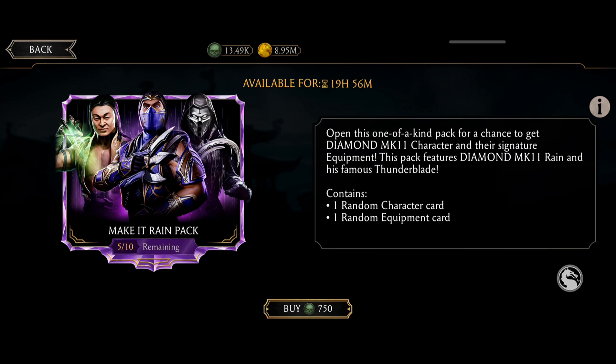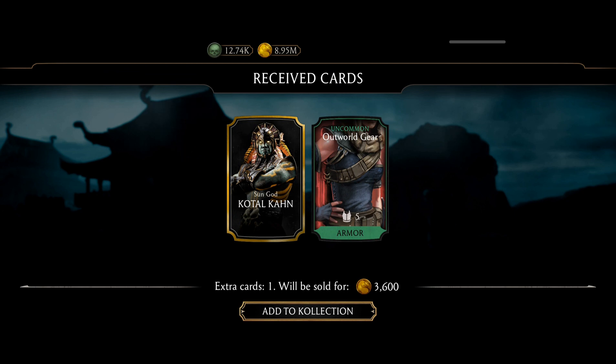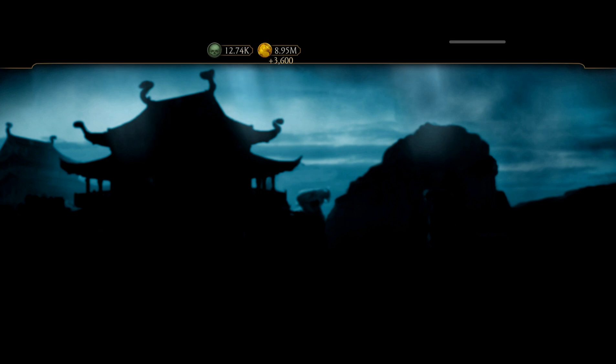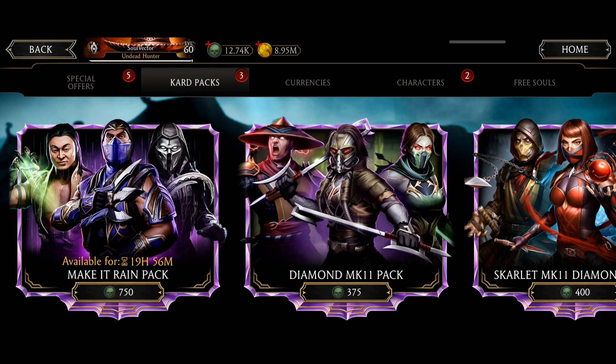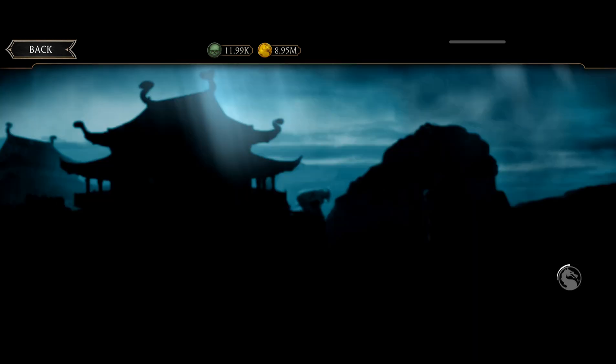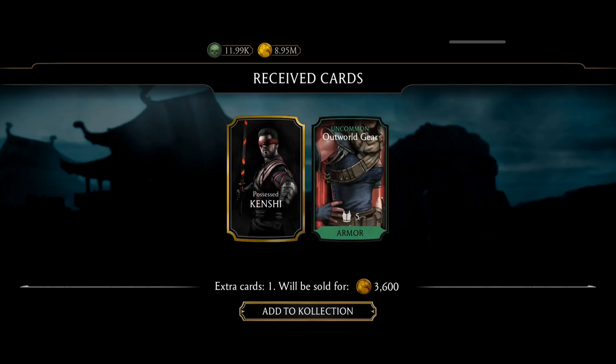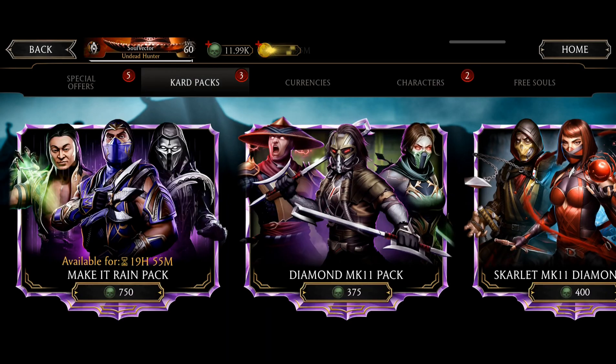I'm going to open all of these, but this is seriously the costliest pack with the least chance for a diamond one. Please watch this video till the end, and afterwards you can decide whether to open it or not. Pack seven — I did not expect this. I don't know if I'll get any diamond character. I got Possessed Kenshi — guys, I'm just wasting my souls at this point.